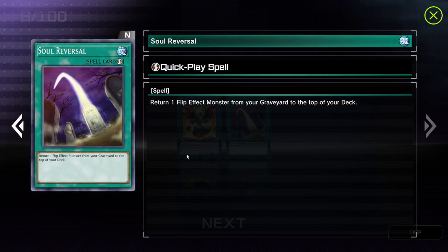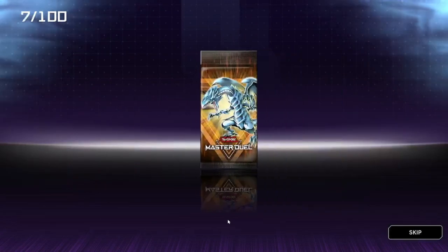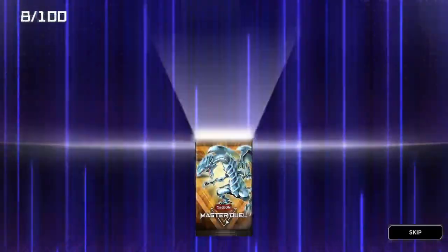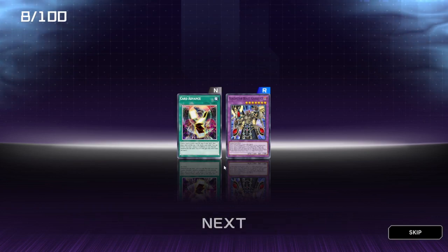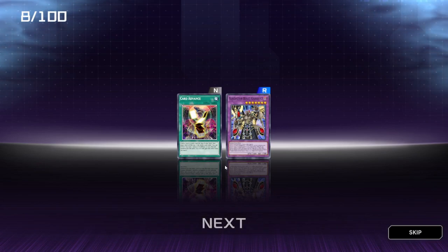Soul Reversal — it looks like a totem kind of thing. Ring of Destruction, nice. I don't know how we're going to score this challenge — maybe who gets the most Ultra Rares, the most Super Rares, or it might come down to the actual cards themselves. Gladiator Beast Gaio Diaz — not too sure how to pronounce that but looks pretty cool. Two cards I would use personally. Hercules Beetle and Minar — not too bad, some OG cards there.